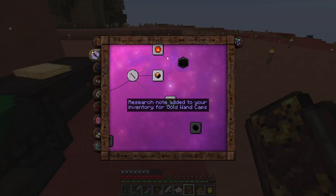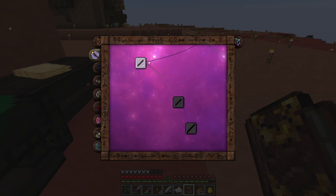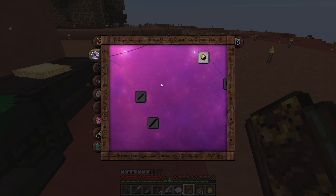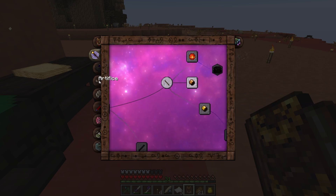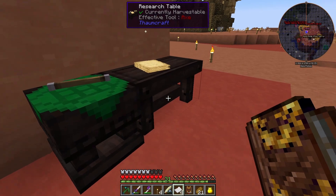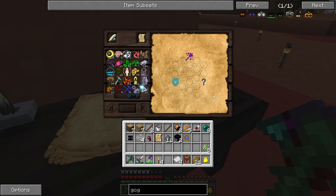Let's look at Gold. Do I want to look at Wand Foci? What do we need for this? Missing Required Research. We also have different things we can look at here. So here's the Goggles of Revealing. The Goggles of Revealing are actually going to be quite useful, but we're missing something for it.